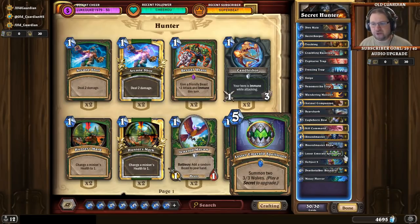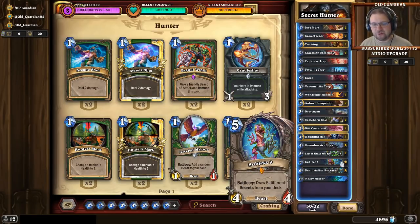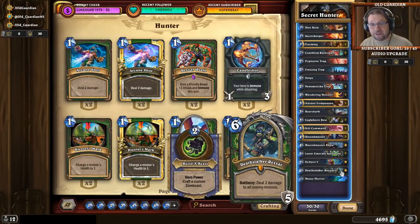At the top of the curve there is Subject 9 — draw 5 different secrets from your deck. This is your refill card. If you're running out of steam, Subject 9 suddenly makes a big Christmas tree and you're back in the game. Similarly, Deathstalker Rexxar can turn this aggro deck suddenly into a value deck, which can really make a difference in slow matchups.